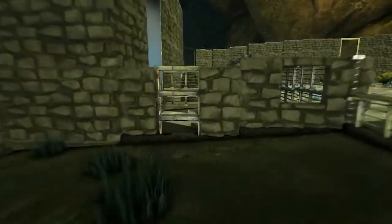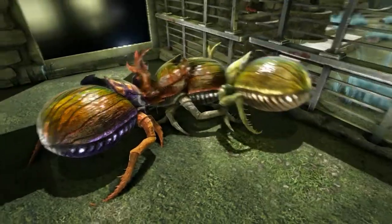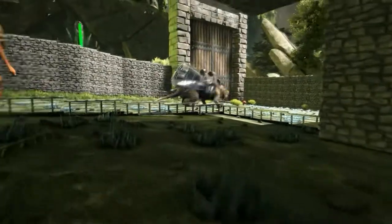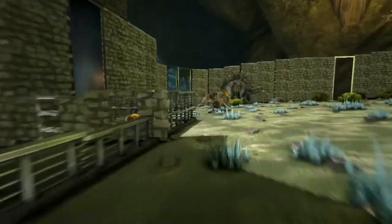You will need dung beetles — it's the easiest way. You just need some poop to feed the dung beetles and voila. The RoarWat is the Fiomia replacement for Hark Aberration.